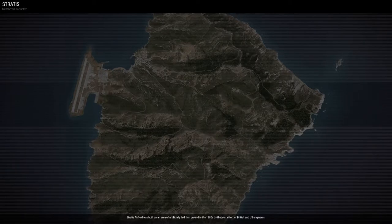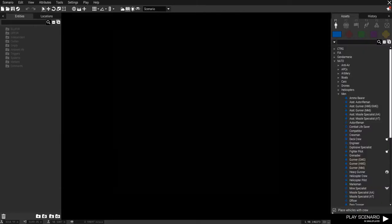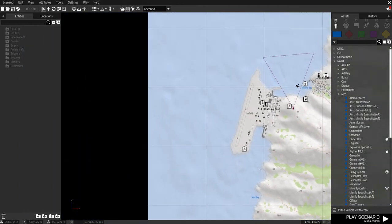A little background. Arma 3 came out in 2013, and it had an editor. It was only a 2D editor — in other words, it was top-down looking at a map, just like the one you're looking at right now. And everything was done in that format on the map.